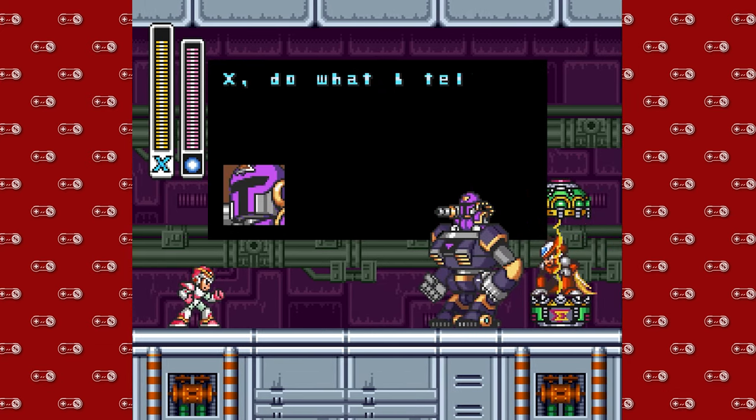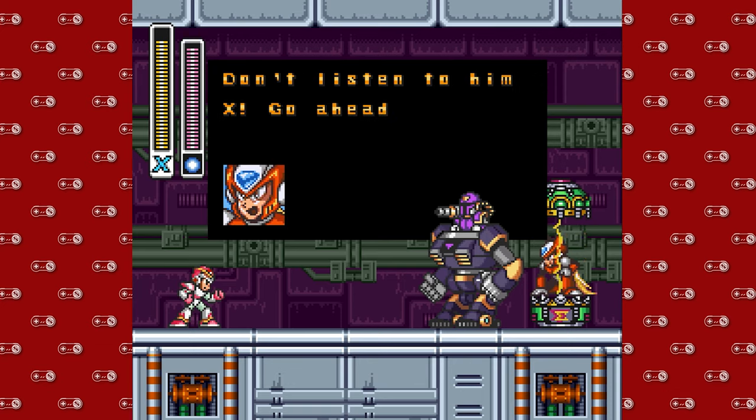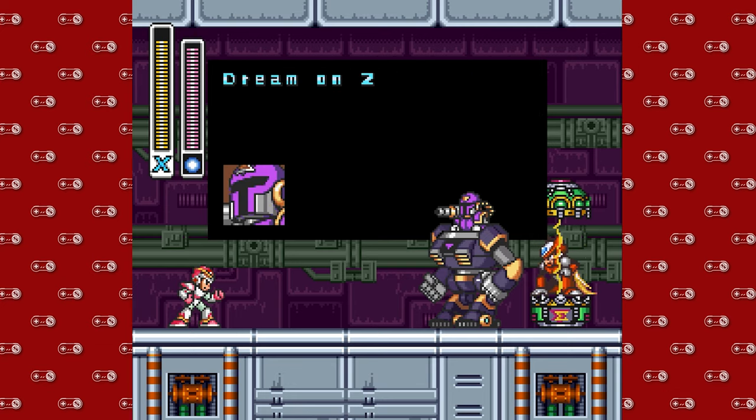It looks like Vile got the best of Zero. He's trapped him in some sort of containment device and he's trying to gaslight us into not attacking. But Zero, ever the confident one, encourages us to never back down.